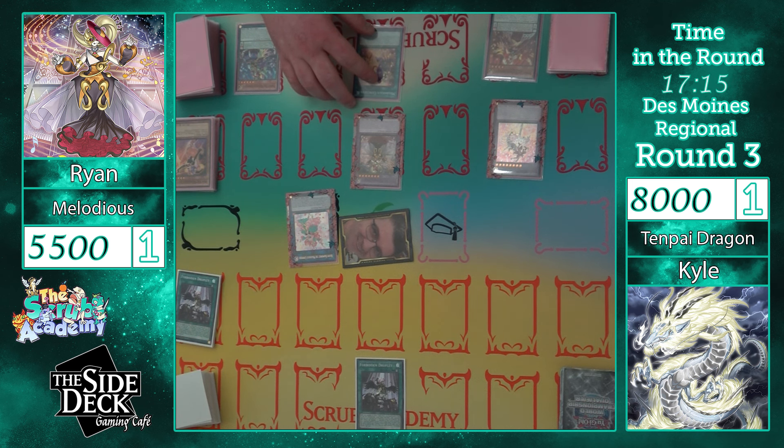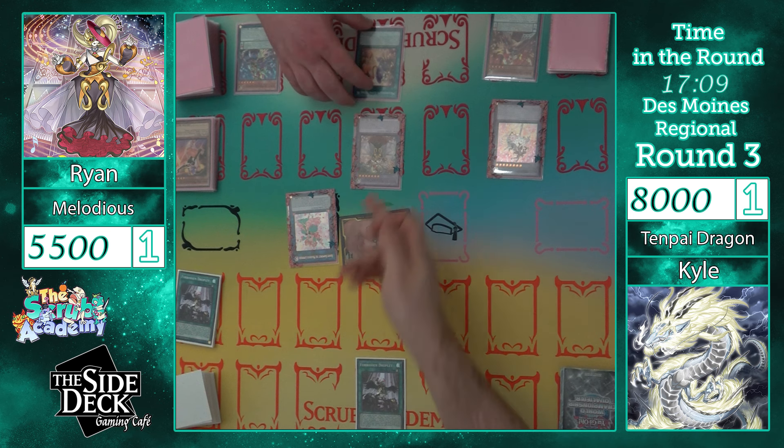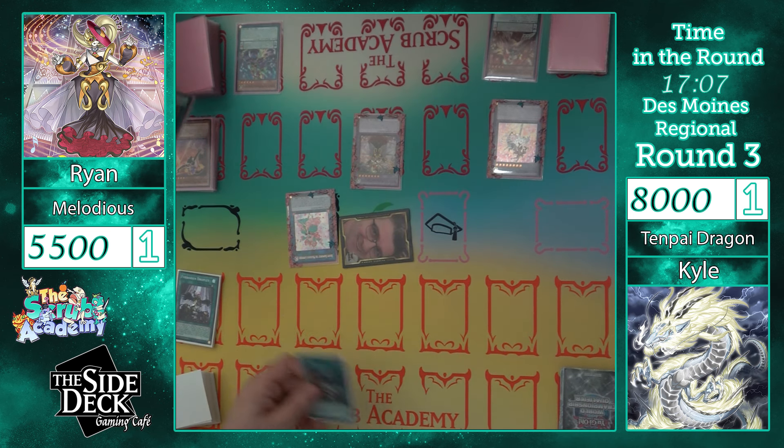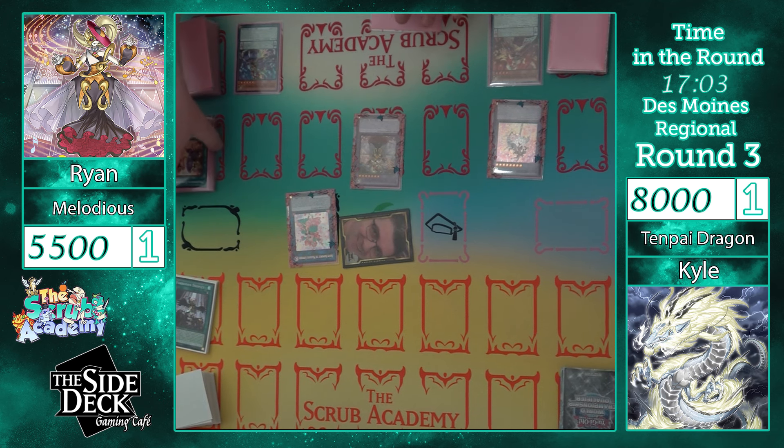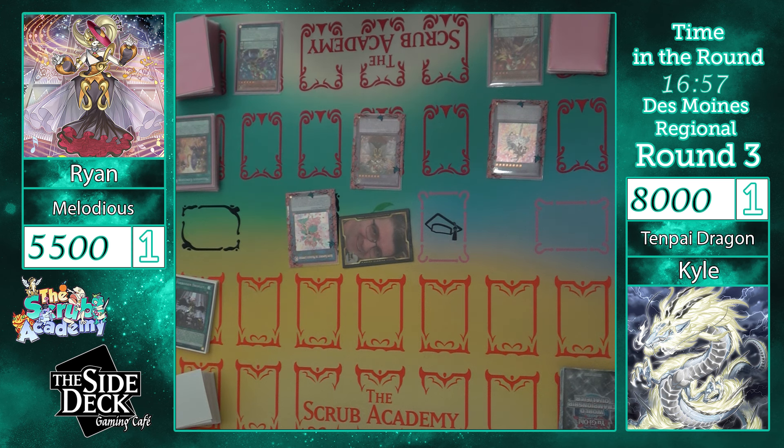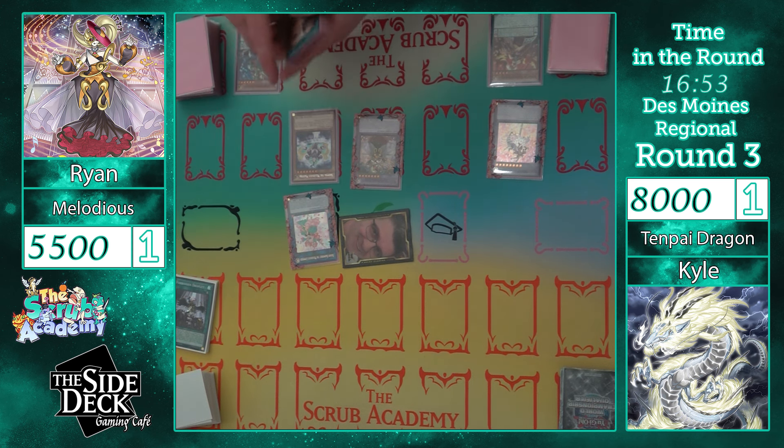And that's the targeting protection and battle — the battle destruction protection? Yeah. Proceed to end phase? Yeah. And this is targeted by card effects — we're destroyed by battle. Sounds good. I will draw for my turn.